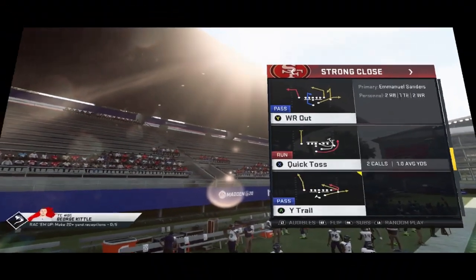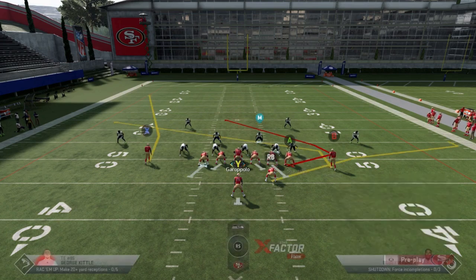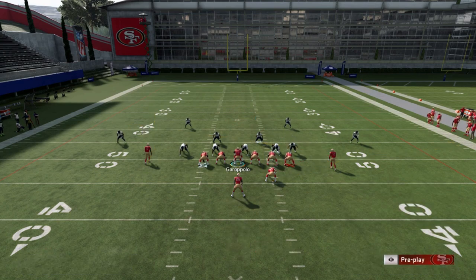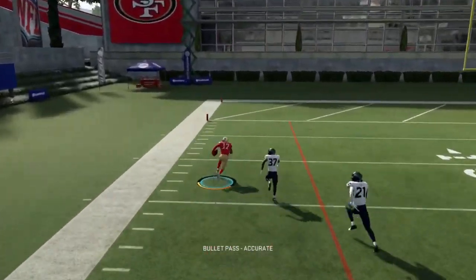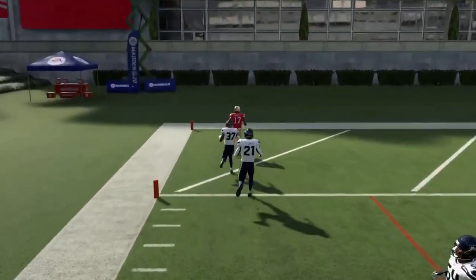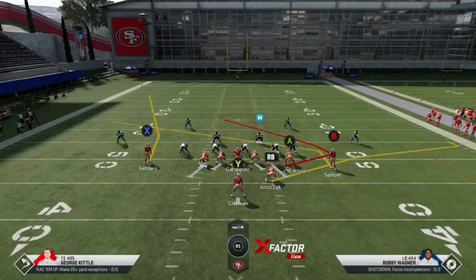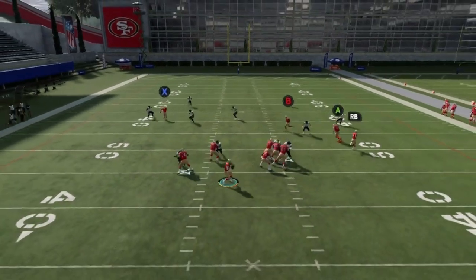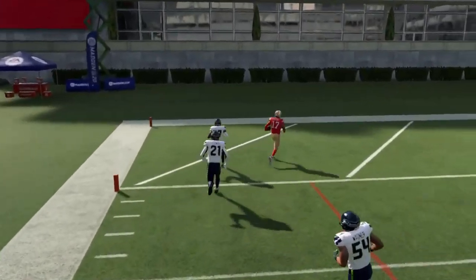Starting off with the Y Trail against cover 2. This play needs zero adjustments. The route that Sanders is running — you just have to wait until it gets about 20 yards out, and it's a completely broken route. You can see how it gets outside of the cover 2 incredibly easily. You just wait until he gets past that cornerback, pass lead outside, and bullet. It's just completely broken.